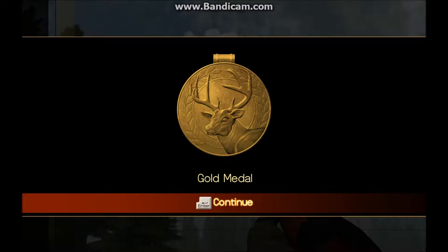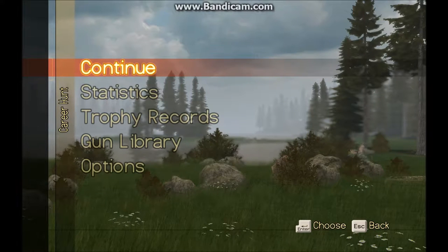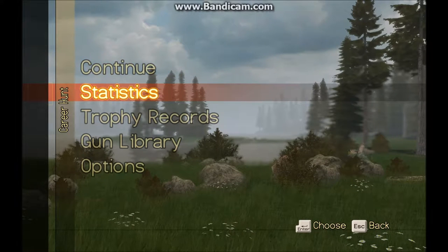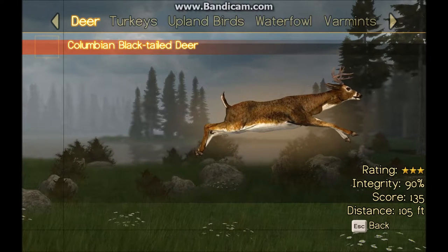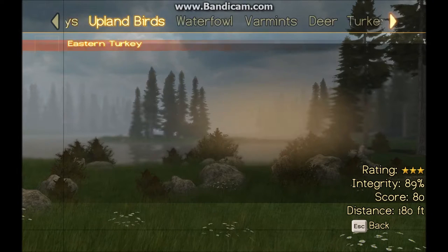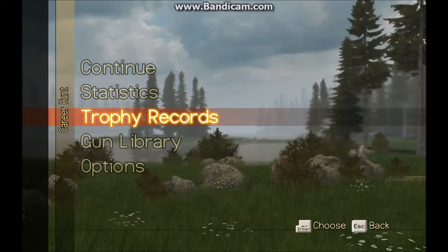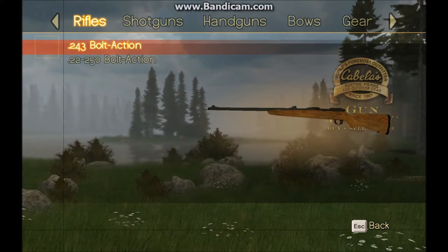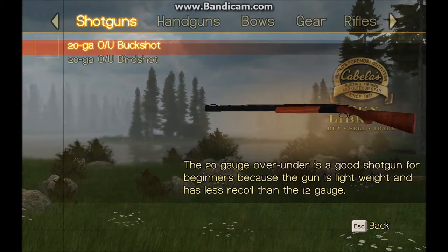All right. So that does it for Alberta. Go ahead and move on. Look at what we killed. All right, so I'm going to be a blacktail here. Turkey, eastern turkey. Whitetail time again. Not a five star, that's too bad. That's the rifle I was using, and shotgun.